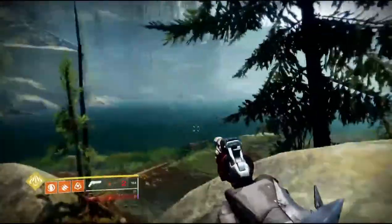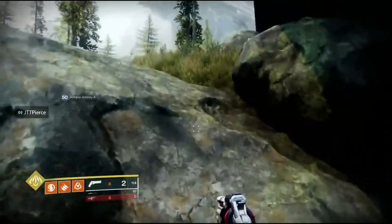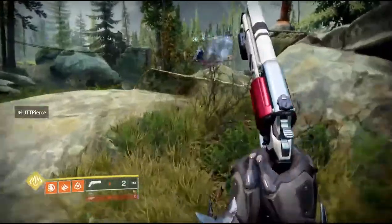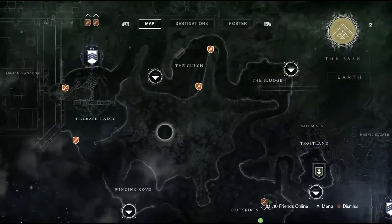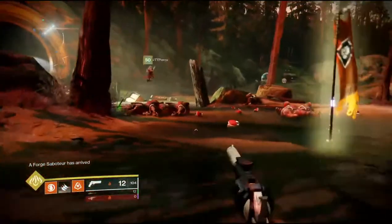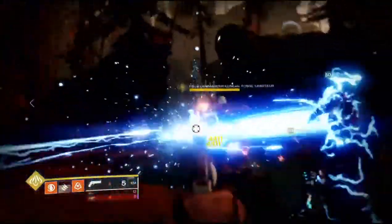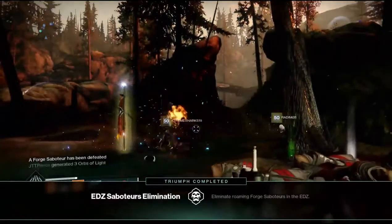I would recommend not opening those chests, because as soon as you kill that first high value target, if you teleport to the next area the other high value target will be there too, as long as nobody else has already killed it. The second high value target on the EDZ will spawn in on the Gulch, right where the public event spawns. There is a triumph for killing these — if you kill both on the EDZ you'll get a triumph, and if you kill both on Nessus you'll get one too.